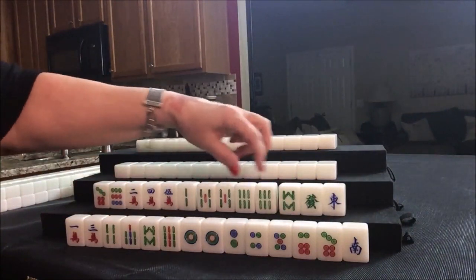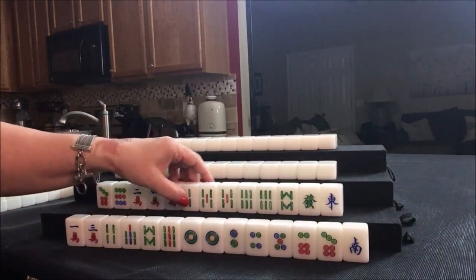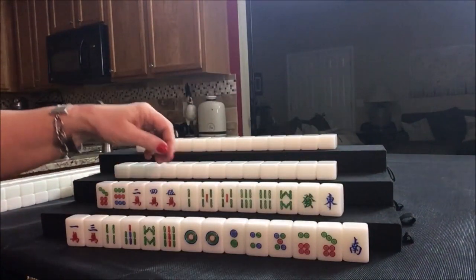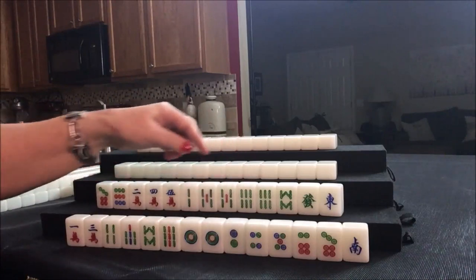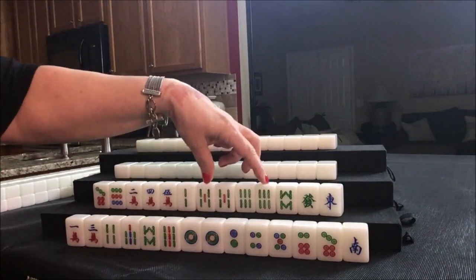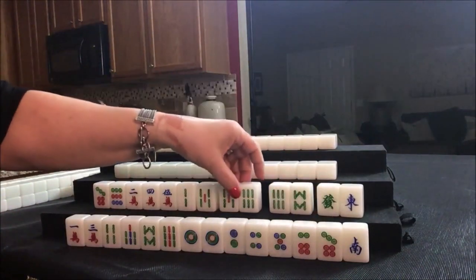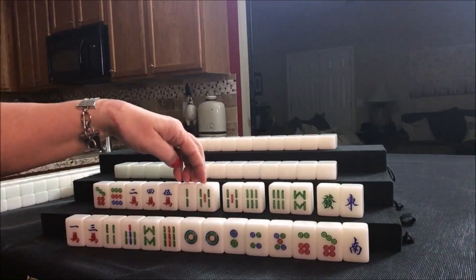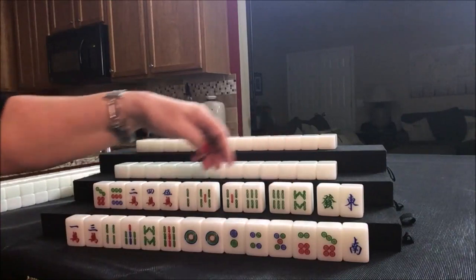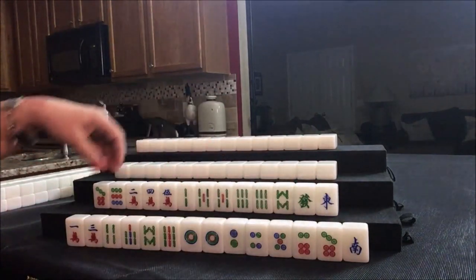Let's see what we can do for South. They have two pair, both in bams — off suits. I think I would probably play a half flush with bams and see if we pair up; we could play all pung, maybe. The challenge is when we pung here, that's going to leave two isolated tiles. If we can get maybe another 6 bam or 4 bam, 3 bam, we could turn these into potential chows instead of pungs. We'll see what happens.